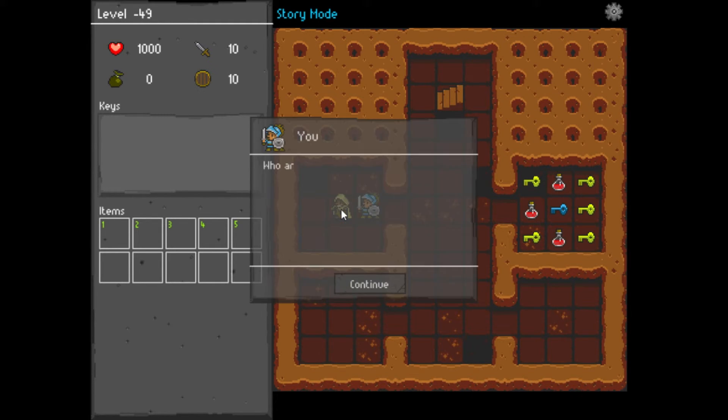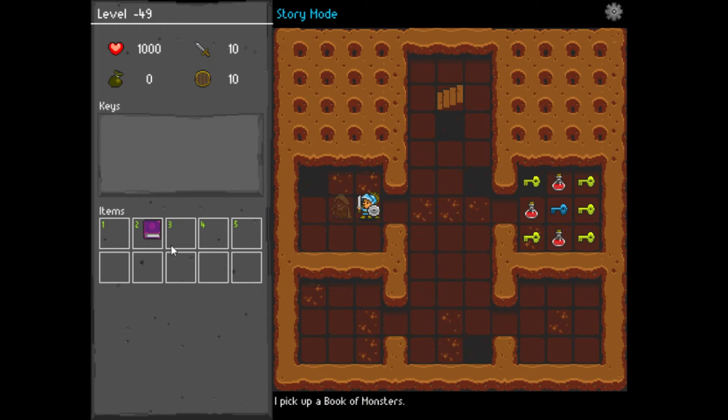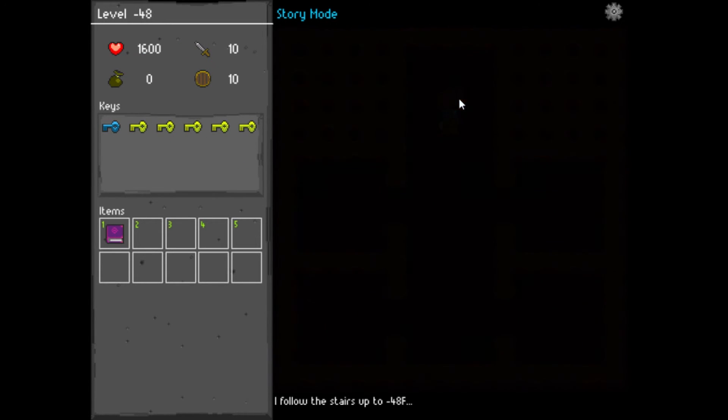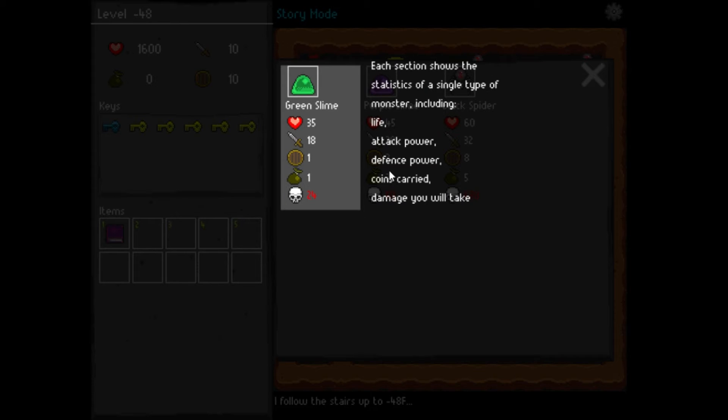We talk to another prisoner — Kov. It sounds like the dwarves have lost control of this place. Are the monsters finally here? He gives us the book of monsters — may it help. It lets us see monster abilities and powers. We also pick up some press keys and move on.